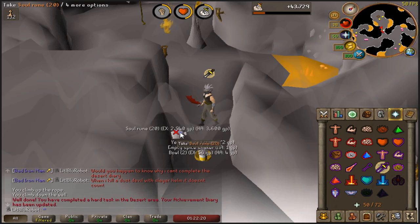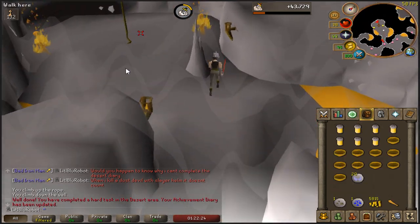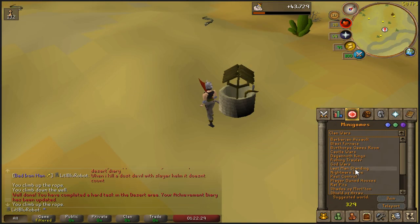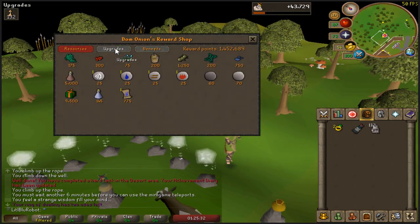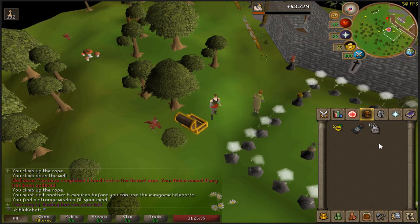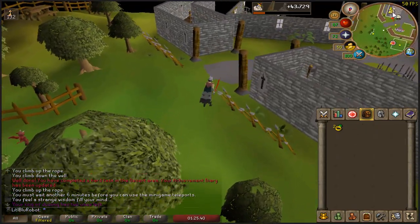So let's head over to Nightmare Zone and hope I have enough points to re-imbue this thing. Do we have enough points? Oh, just — okay. That's okay, I was worried. Let's go do these dust devils now, I guess.